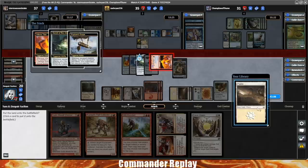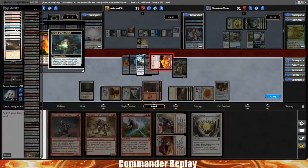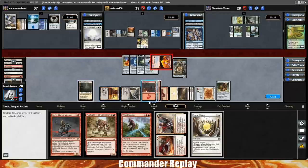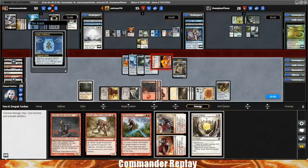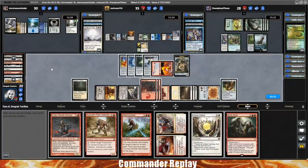There's the land — drop it in, very nice. We pay two to get a land. Sword of the Animist gets another land — we need a mountain since we have a lot of red stuff to do. Something that would be cool is if we draw into Mob Rule, fog for a turn, then Mob Rule everything and start taking people down. Hit with the Mask of Memory — opponent goes down to 30. Oh, there's the Mob Rule! Found it. What are we discarding? Mob Rule plus Extra Combat seems really good. I think that's the play. Pass.